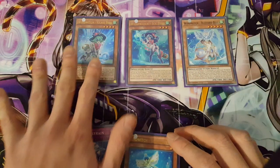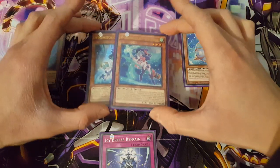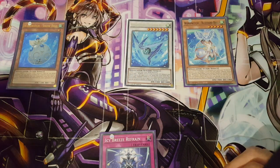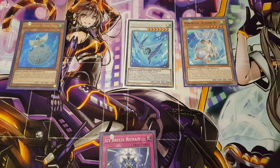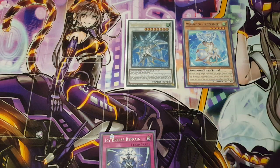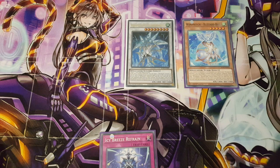You then normal summon Blizzard Bell — as long as all your monsters are Wind Witches you can bring it out — and special summon Snow Bell as well, so now you have four monsters on the board. You take Ice Bell and Glass Bell and synchro summon them into Winter Bell. You then use Winter Bell's effect to target Glass Bell in the graveyard, dealing damage equal to 200 times Glass Bell's level, which is 800 damage. Then you take Winter Bell and Snow Bell and synchro summon into Diamond Bell. When Diamond Bell is synchro summoned, you target one Wind Witch monster in your graveyard and inflict damage equal to half its attack — targeting Winter Bell deals 1200 damage.